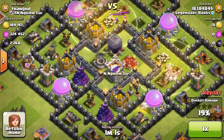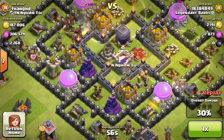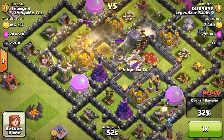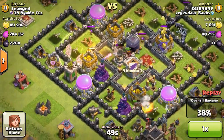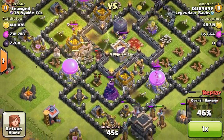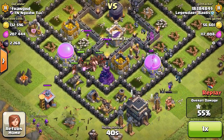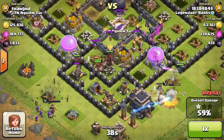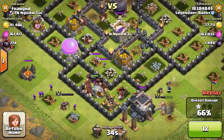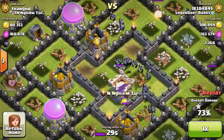He only had a couple archers left though, so it's not going to be too big of a deal. My hogs should be able to do a bunch of work on this guy's base. He just has a giant bomb that's going to do a bunch of damage, so I'm going to drop another healing spell there. Some random phone numbers called me - I'm going to put my phone on silent because lately people have just been blowing my phone up, especially during commentary.